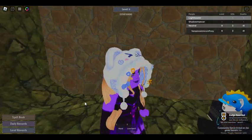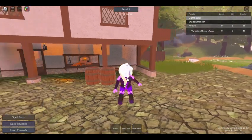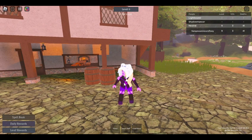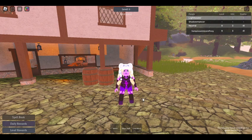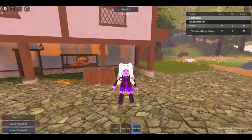Let me leave and rejoin so the staff loads into my inventory and I can show it to you. In order to see which new wands and staffs you've gotten, you need to leave and rejoin. Here we are — here's the heart staff. I kept saying 'love staff' for some reason, probably because this is the love wand.